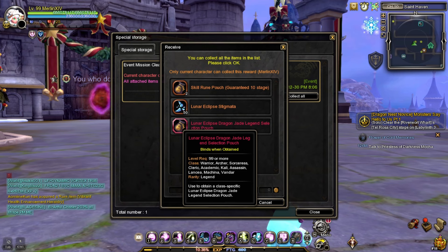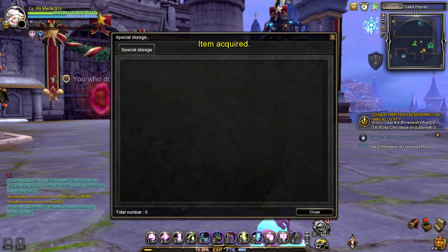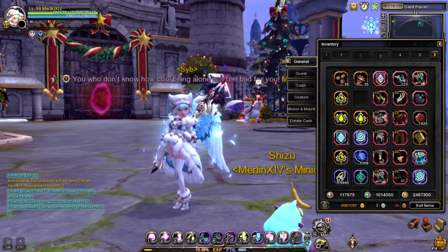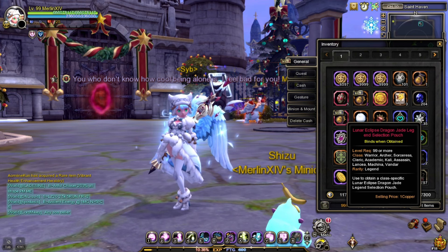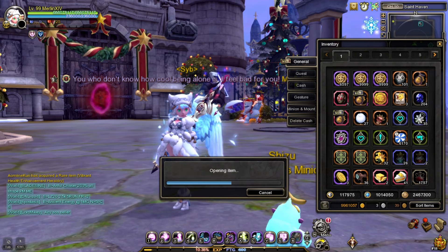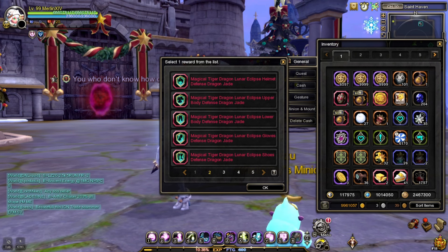Especially for this one — this is what we call the legend lunar dragon jade pouch, where you can select what item you need. This pouch will contain the legend dragon jade, and it depends on your character what you should open. If you open this item, you will be given a chance to pick what legend jade you want to receive.